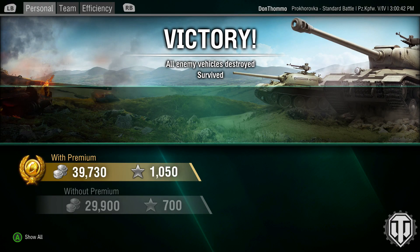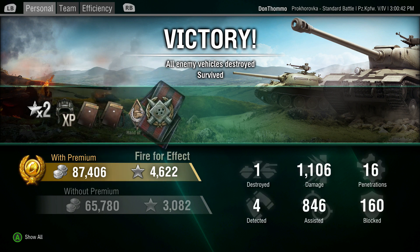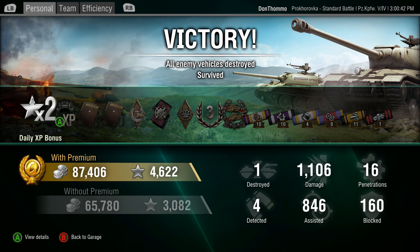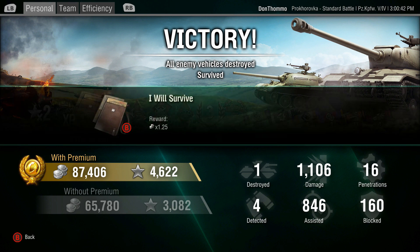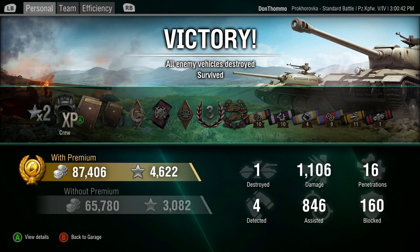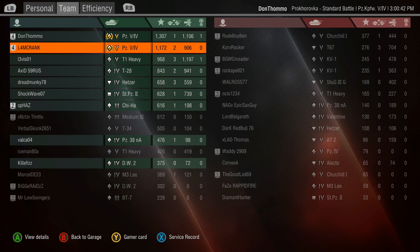Do you know how expensive the ammo is? It's cheap — 76,000 silver! I got 87,000 and a Confederate medal. Generally most premium tanks, as well as getting a silver boost, have pretty cheap ammo. They got a 25% bonus, 10,000 bonus XP and a Confederate. Unsurprisingly we were top two. That XP is going to be really good for crew training your German crews — your Indien Panzer crew. I've used it for crew training a lot; I've got two or three hundred games in this tank.